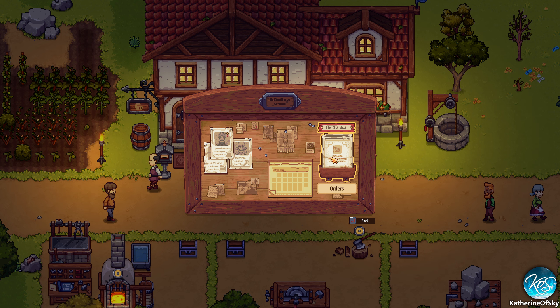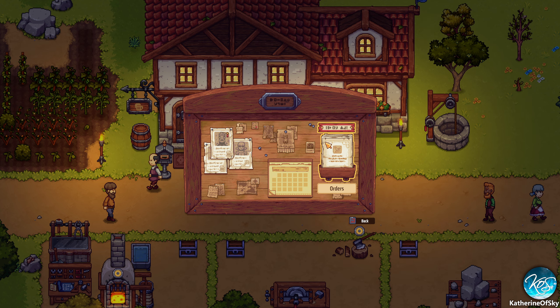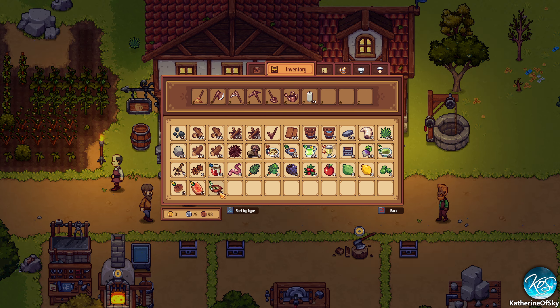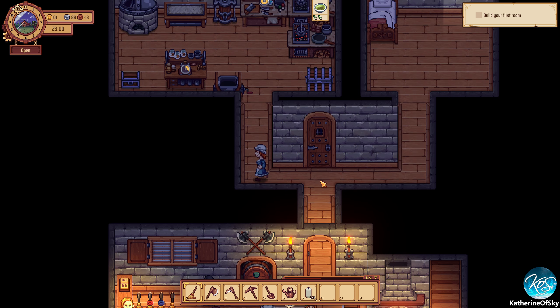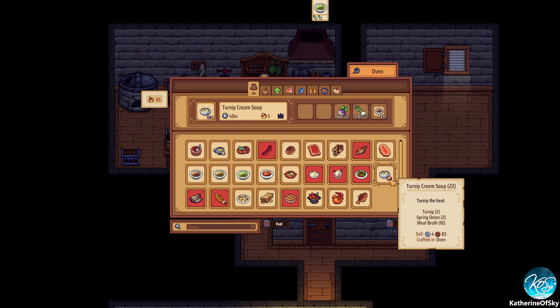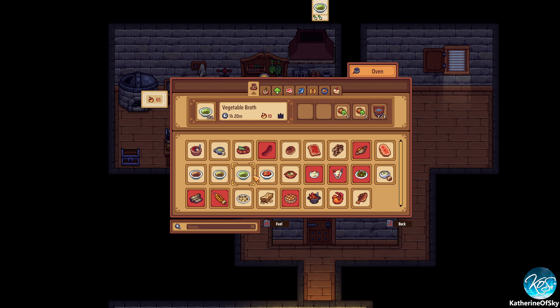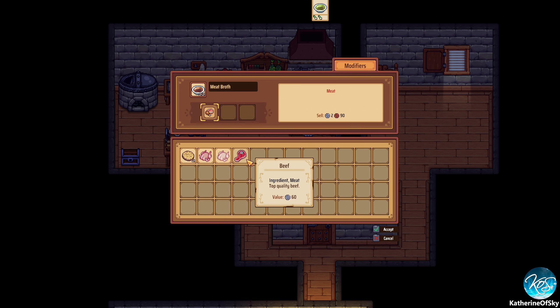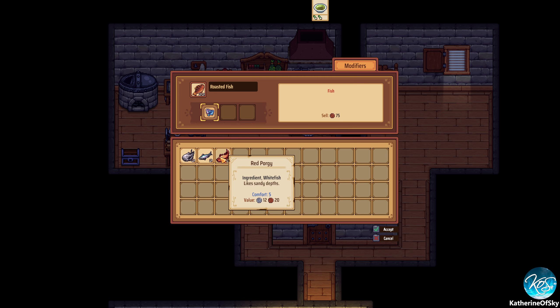I kinda also want to look tomorrow and see if we can get better employees. Turnip cream soup with pork — why don't I have that in my inventory? Oh that's cream of cauliflower. Did I put it in the thing accidentally? No. Turnip cream soup with pork — I think we didn't make it yet. Let's try to make it. Where did my pork broth go? Oh, I didn't have any. Sad times.